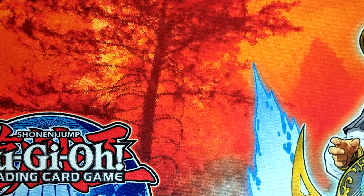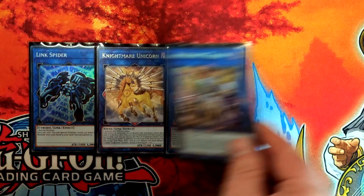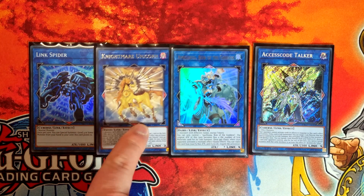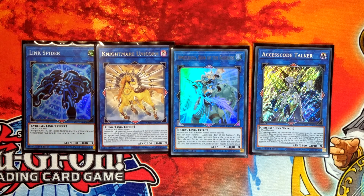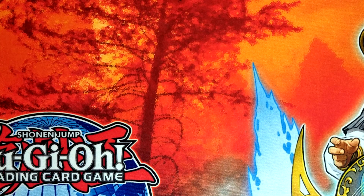Then just some additional links — we've got Link Spider, Nightmare Unicorn, Apollo, and Access Code Talker. Access Code comes up a lot less now, but if you've got enough extenders you can make it. Most of the time I'm not making it because I'm using my resources to go into Dagda instead. Access Code is just a win button. Nightmare Unicorn deals with tricky stuff as a nice utility card. Apollo helps deal with things like Biru, and can help you get Shade off the board if you need to get an effect monster on the field.